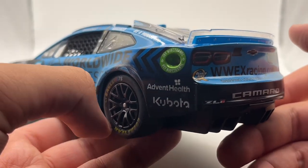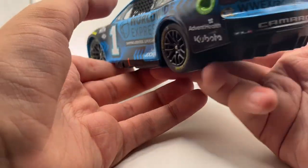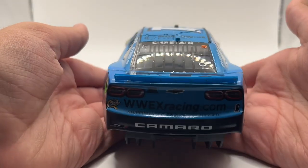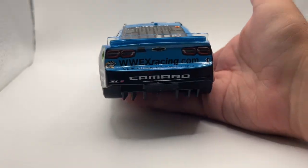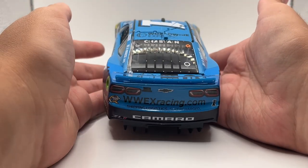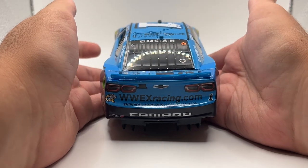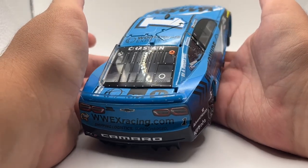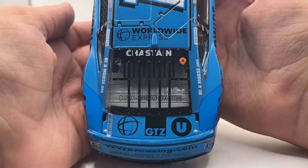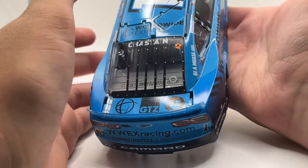Then you have the Get Bioethanol — I did not say that on the last video, whoops. Then back here you have Quaker State, WWEXracing.com. You have Shipping Logistics, Supercharged. Then you have ZL1 and Camaro, and then the 1 in the black. On the deck lid you have Worldwide Express, Global Trans, and Unishippers, there on the deck lid.